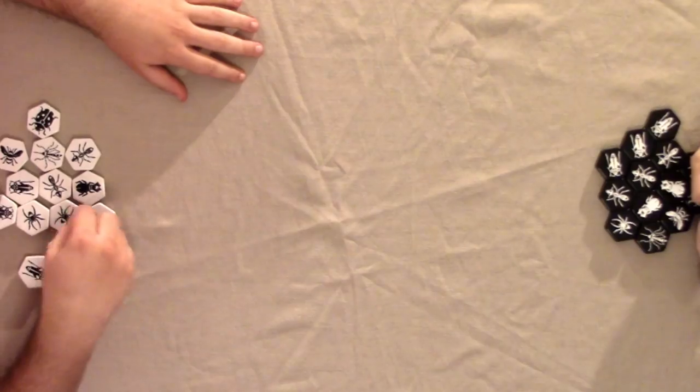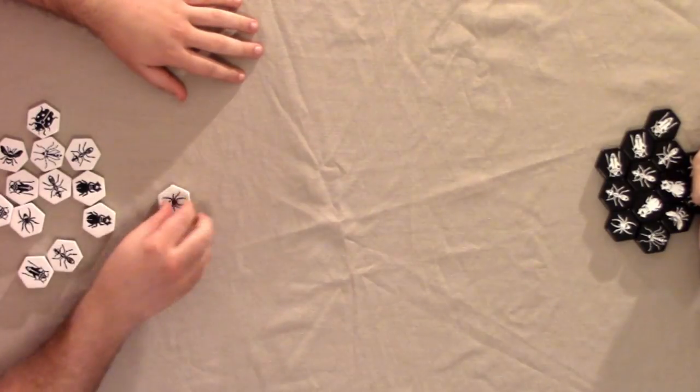I'm just buzzing to get started with this game of Hive, but we're going to play with traditional chess rules, which state that you, as the white pieces player, will take the first move — since we couldn't really find anything in the actual rulebook about it.